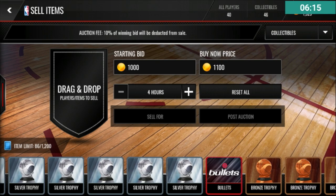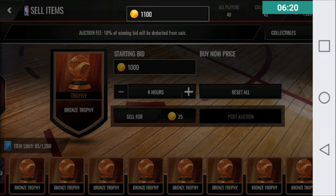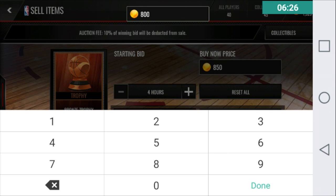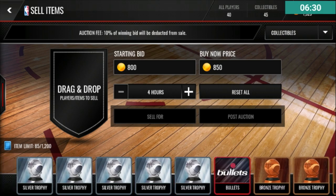I put my silver trophies up for 1,100 coins and bronze trophies usually for around 850 to 900 coins. I'm going to put them up for 850 with a starting bid price of 800. Let's see if I have anything else — I do not.